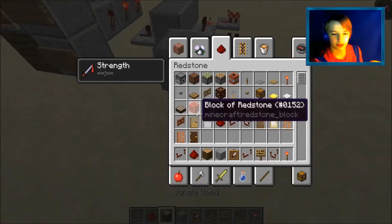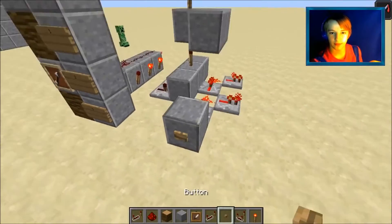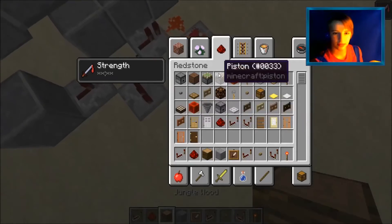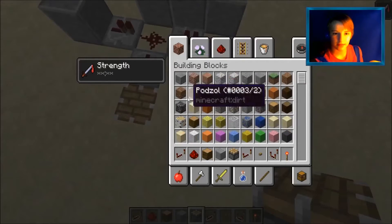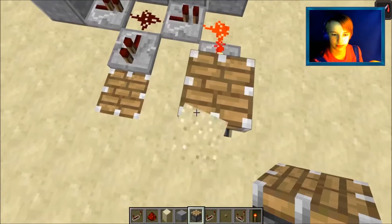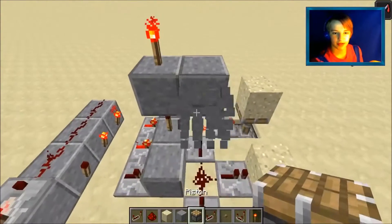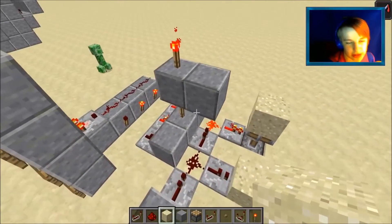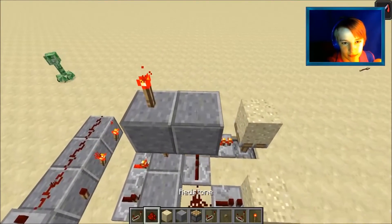So let's say the button was here — if you push it, it'll only power the first one. That one won't change. What you're going to need is that, then you're going to need sand placed there and there. The same needs to be done up here.